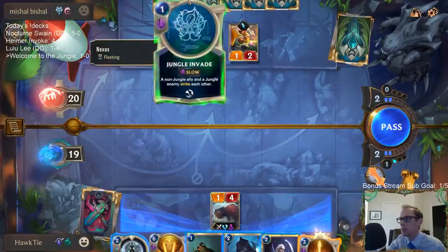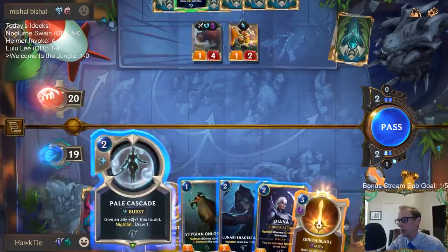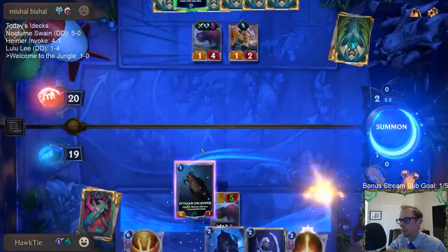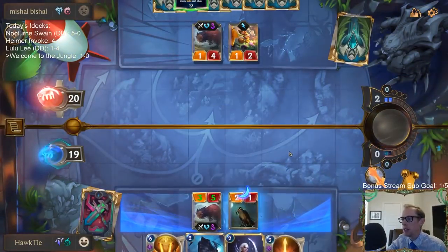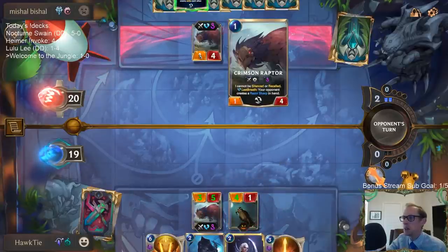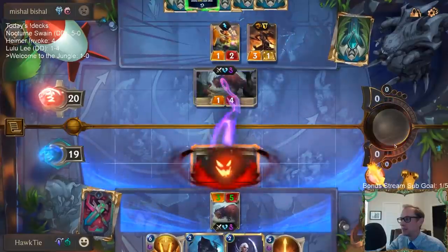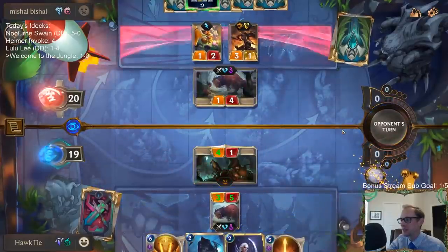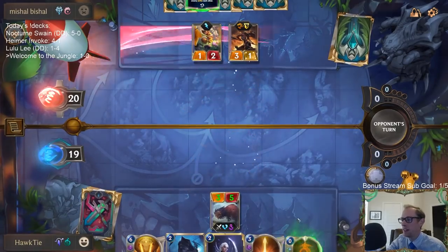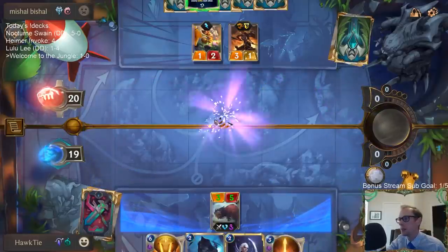So this is a non-jungle ally and a jungle enemy — okay, right. This is like such a bad play, but killing these jungle monsters seems to be so valuable that it's worth it. First one down — let's ramp and draw a card.